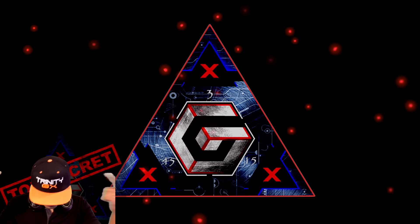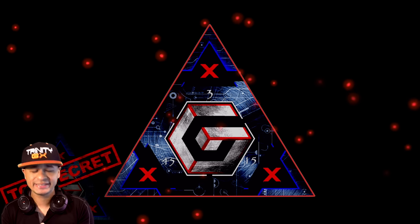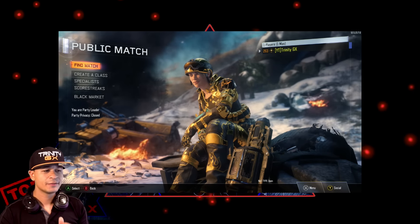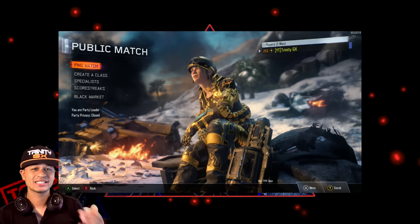What's going on YouTube, it's your boy Trinity GX, and I'm gonna teach you guys how to get diamond super fast for your pistols. Pistols were probably one of the easiest weapon categories to use to get diamond or dark matter camo.